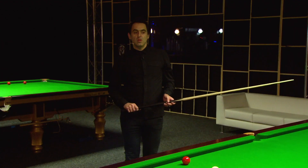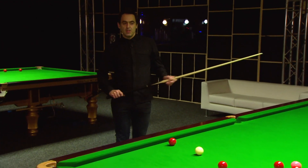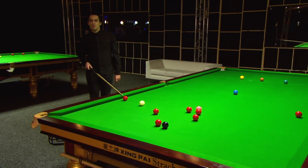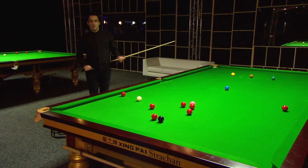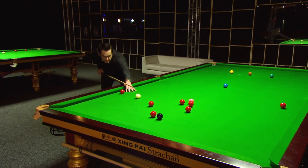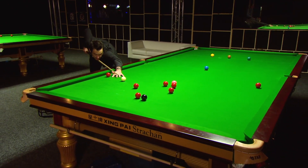Here I'm going to show you the effects of topspin. It's the opposite to screwing back — we're going to get as high as we can on the white. I've got this red here which is not allowing me to screw back, so I'm going to have to play a controlled topspin. So I'm going to get down to the shot and get as high as I can on the white.